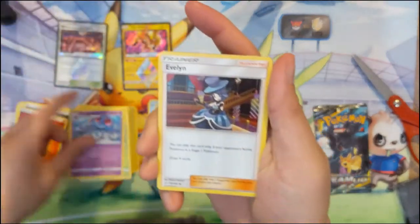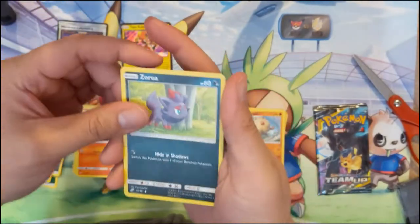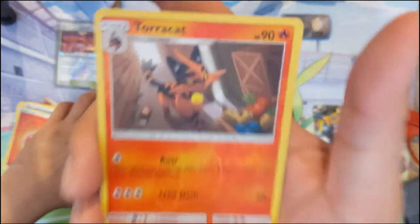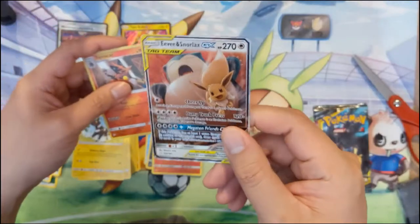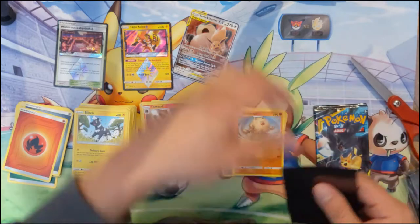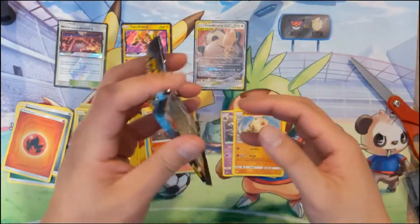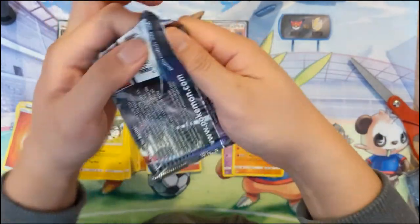We got a Tentacool, Poochyena, Litten. Weedle, Joltik, Blitzle — and for our reverse we got a Torracat. Torracat is pretty ugly compared to Incineroar, which can be kind of cool — it kind of reminds me of a lucha libre wrestler. Litten is cute, and then Torracat — most of the Stage 1s are kind of like they're in puberty, just in a weird middle stage.